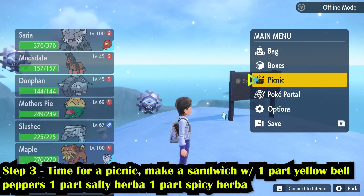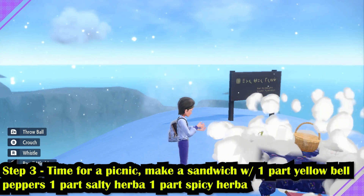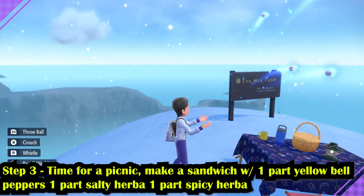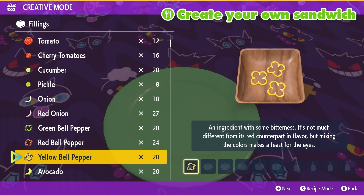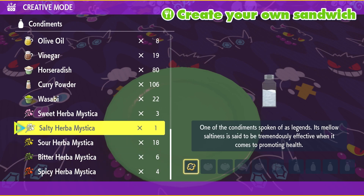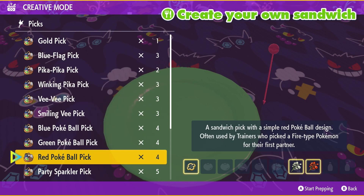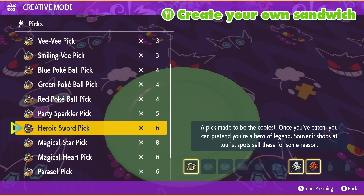Step number three: it's time to throw down that picnic. Find a good spot that allows you to set one up. We're going to make a sandwich, and for this specific sandwich we're going to need electric type. We're going to throw down one part yellow bell pepper, one part salty Herba Mystica, and one part spicy Herba Mystica. This is going to get us encounter power and sparkling power.